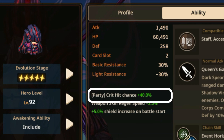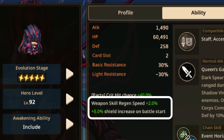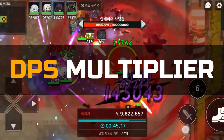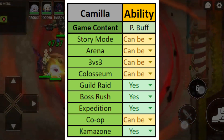Camilla has a party buff of crit hit chance plus 40%. She also has a weapon skill regen speed plus 2% and a plus 5% shield increase on battle start. This ability provides a great DPS multiplier and a highly versatile buff for DPS in every content, making it an incredibly useful addition for any game mode.